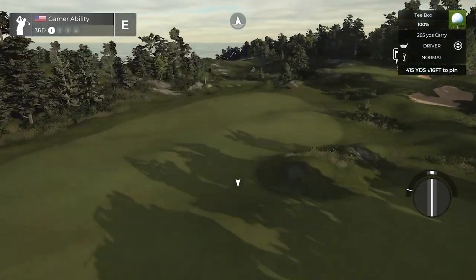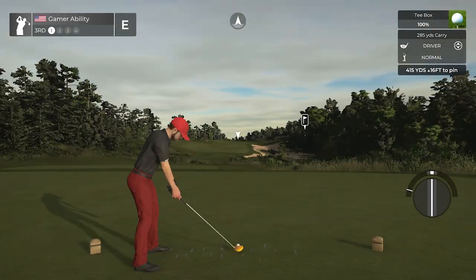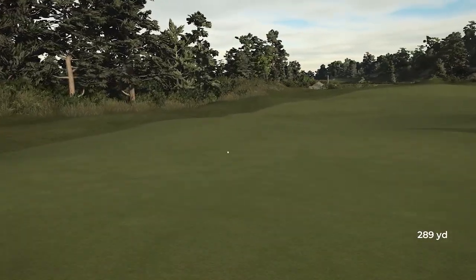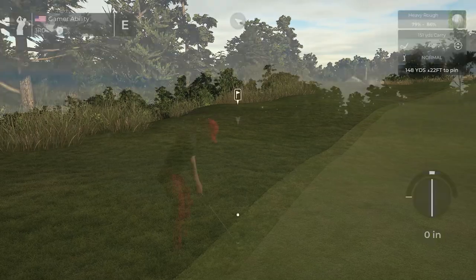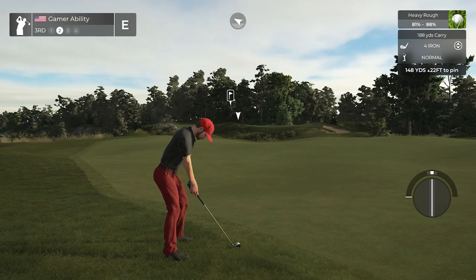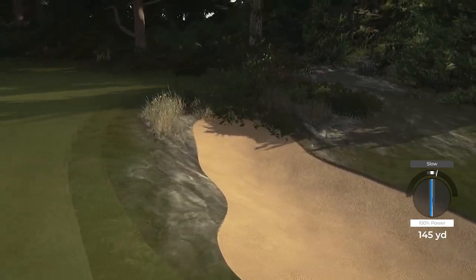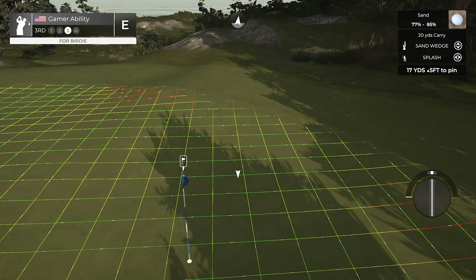115-yard par four on hole number three — beautifully crafted from the elevation change and the way it's framed. B101 is one of the best at crafting realistic golf courses and realistic environments. Going into the heavy stuff now — it's just mean. Actually a pretty good lie though. We slowed it and we're going in the sand.